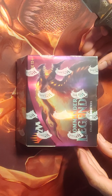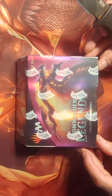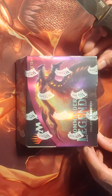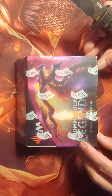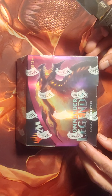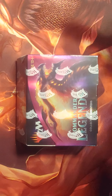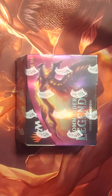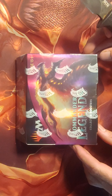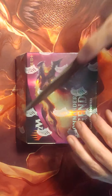Alright guys, welcome to my channel. This is going to be the third Commander Legends collectors booster box that I'll be opening. So far I've had some really good pulls — looking for that foil Jeweled Lotus just like everyone else, of course, or Mana Drain. I did get a full art Vampiric Tutor and a full art Scroll Rack in my last box, which were both great. These etched foils are awesome — let's get into it.